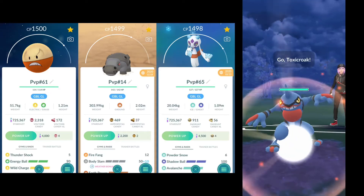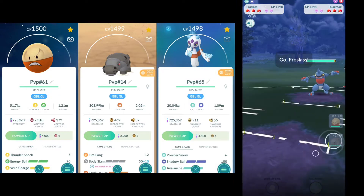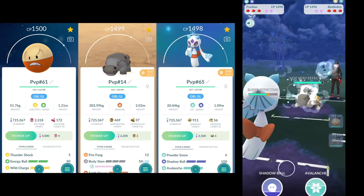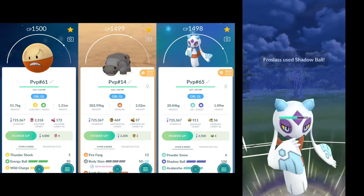What is going on? Stix10 here and today we're going to take a look at the current cup in GBL, the Hissu cup. We are running Hissu, Electrode, Hippo, and we've got Frostlass who is acting as our safe swap most of the time.